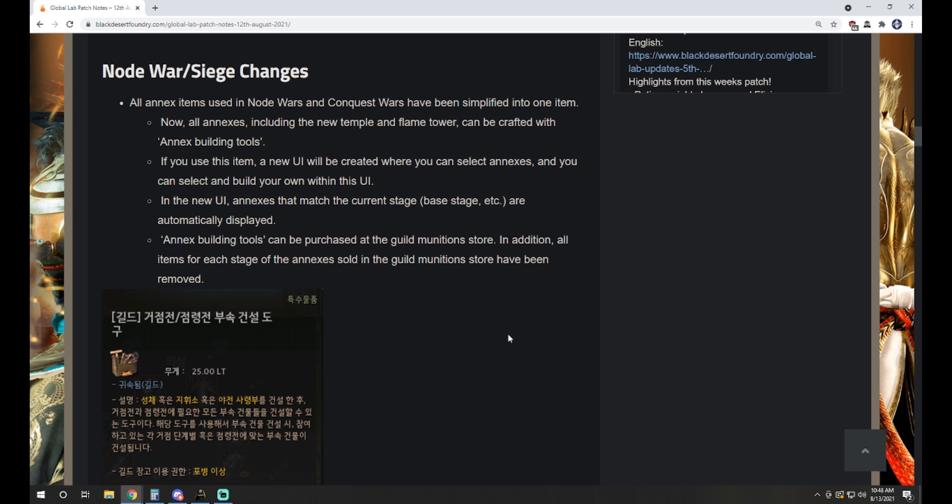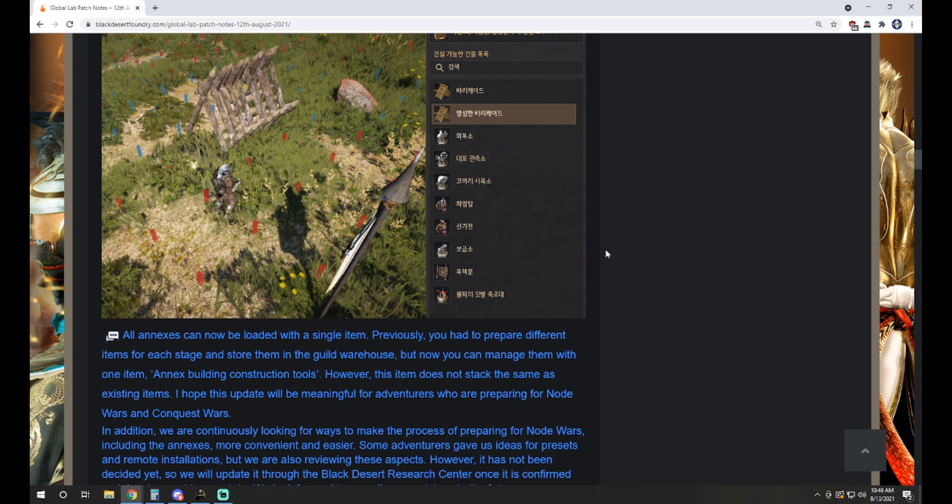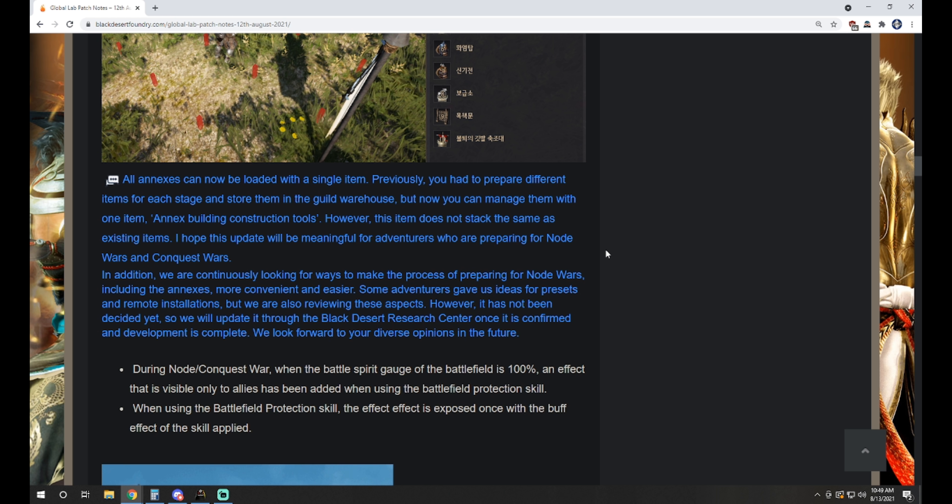We have node war and siege changes, which I don't think are a surprise — we're going to see lots of tweaks to these. All annex items used in node wars and conquest wars have been simplified into one particular item. All annexes can now be loaded with a single item. Previously you had to prepare different items for each stage and store them in the guild warehouse, but now you can manage them with one item: the annex building construction tools. However, this item does not stack the same as existing items.